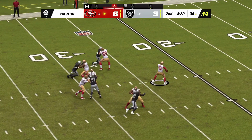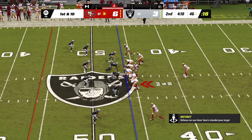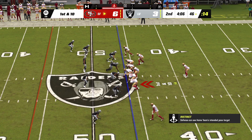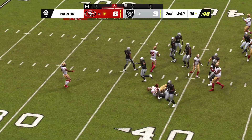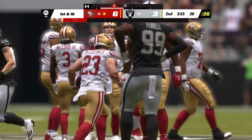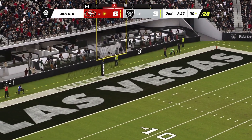Purdy to throw on first down, that's to the right side — complete to Kittle. Put it in his hands and let him get a few more yards after the catch. Great way to utilize a tight end on the drag route. McCaffrey running up the middle with some solid footwork, taking it down to about the 38. Robbie Gold now to try the field goal — a 53-yard attempt, and that is no good.